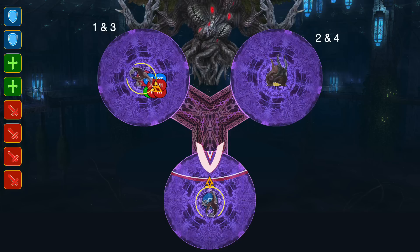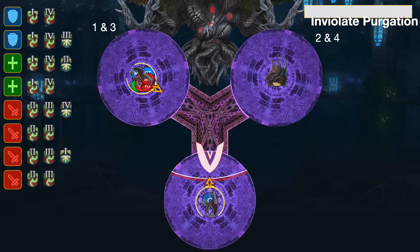The boss gets Inviolate Purgation and you get your debuffs. The red debuffs are spreads, the blue debuffs are stacks. Look at the debuffs that have the Roman numeral 1 above them. In this case, tanks and healers are going to be spreading first, and the DPS are going to be stacking first.